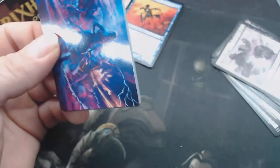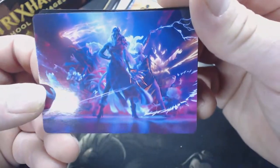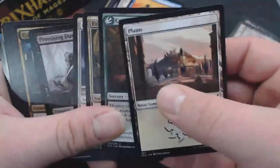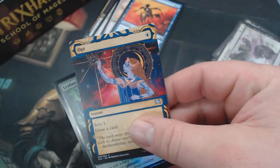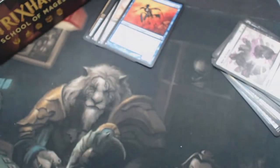The list is so random — I mean, it is. The artwork in this set is just phenomenal. Of course, all of the artwork has gotten way better. Uncommon Lesson. Fervent Mastery. Art, Leyline Invocation — that's our foil. We're almost two-thirds of the way done.